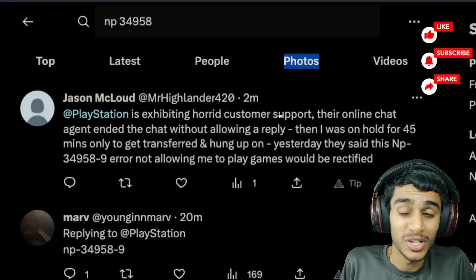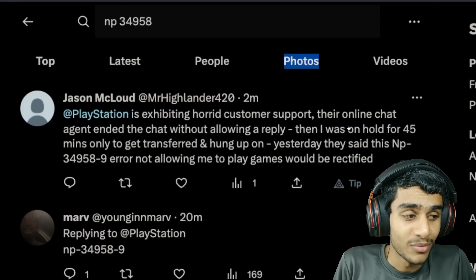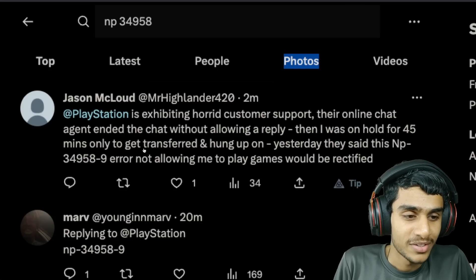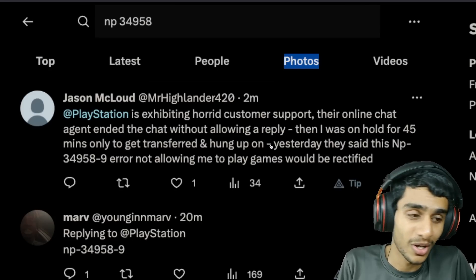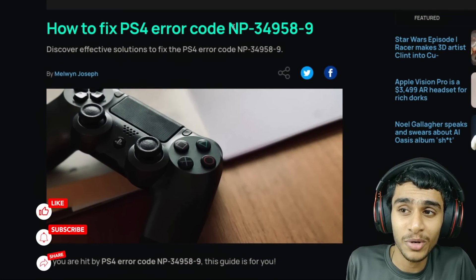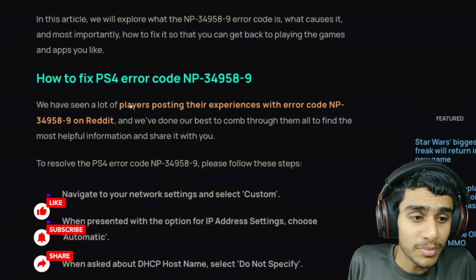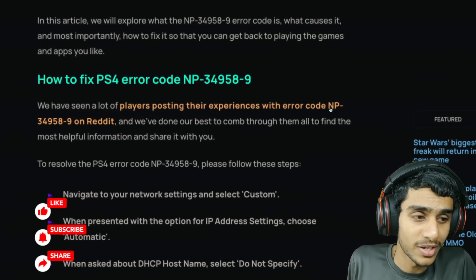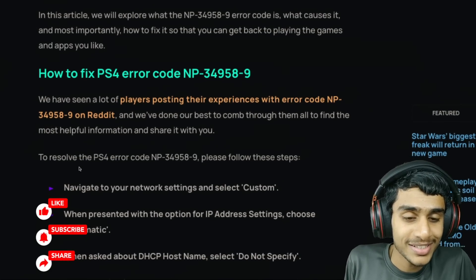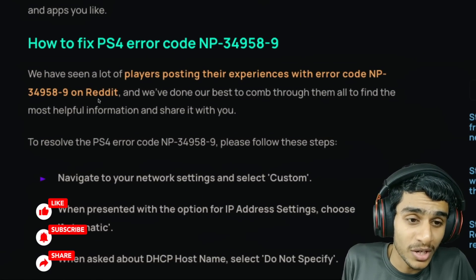The PlayStation customer support is not great — one user tried contacting them, wasted 45 minutes, and then got hung up on. Luckily, I came across a blog post on how to fix PS4 error code NP34958-9, with tens of people posting their experience. And right here on Reddit, many users have found workarounds.